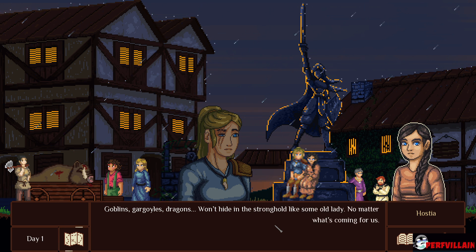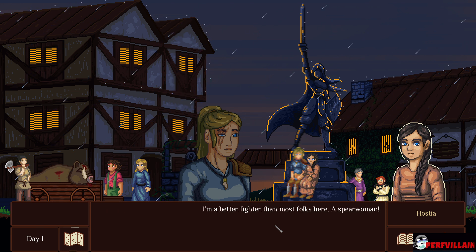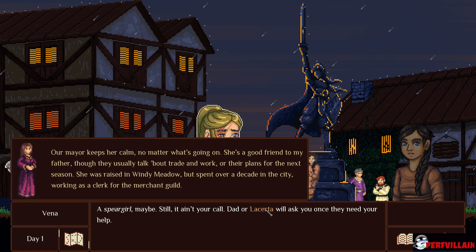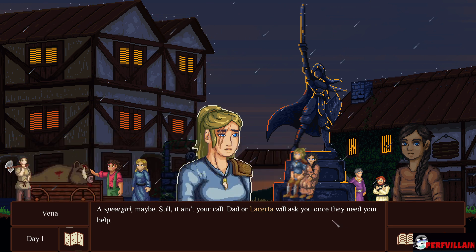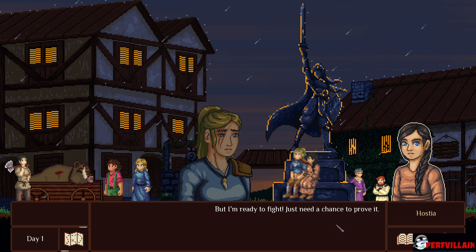Goblins, gargoyles, dragons — I won't hide in the stronghold like some old lady, no matter what's coming for us. I'm a better fighter than most folks here — a spear woman. A spear girl, maybe. So it ain't your call. Dad or Lacerda, the mayor, will ask you once they need your help. But I'm ready to fight — just need a chance to prove it.